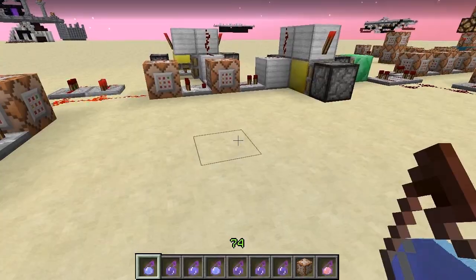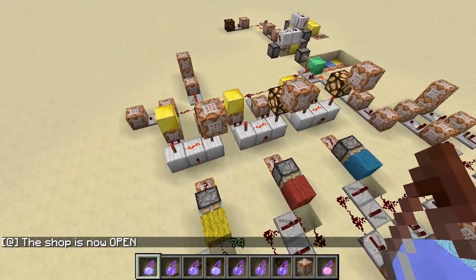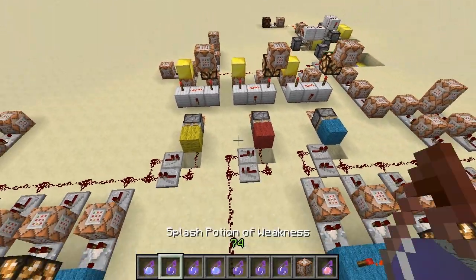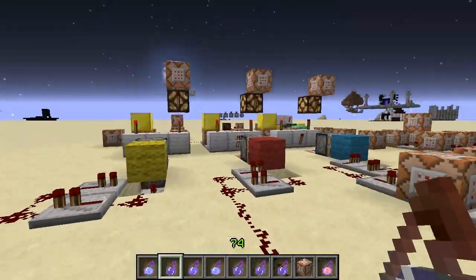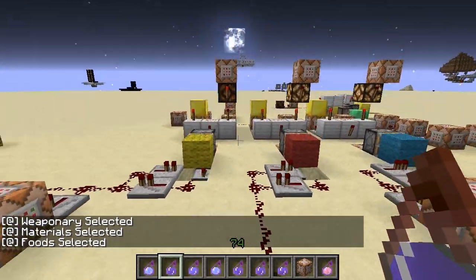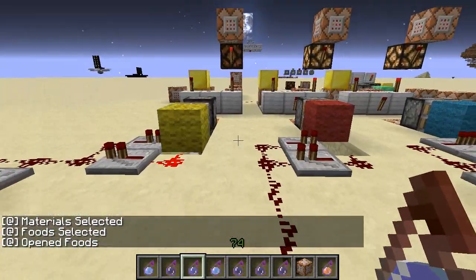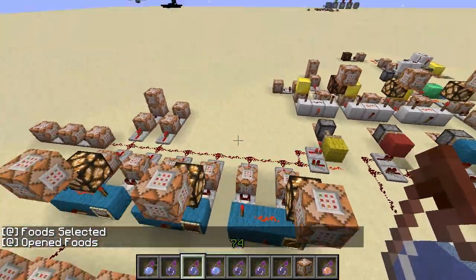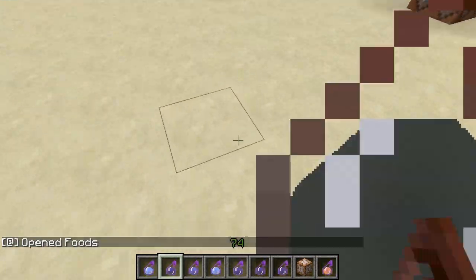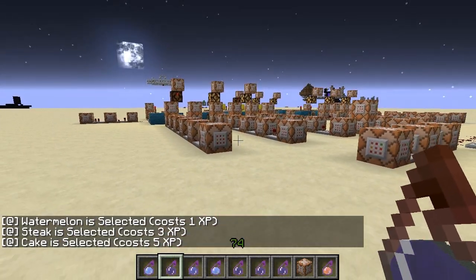Using a swiftness potion activates this system. We've got the three categories — weaponry, materials, and foods — and the weakness potion scrolls through them. Once you're happy with your selection you confirm with the slowness potion, which triggers a second clock and opens a sub-category. From there you can select which item you want to buy — watermelon, steak, or cake.